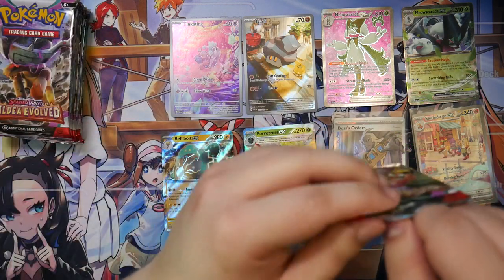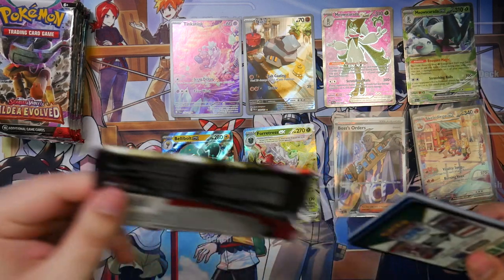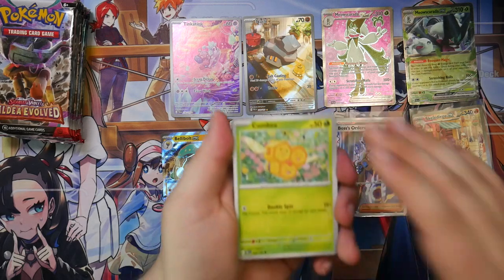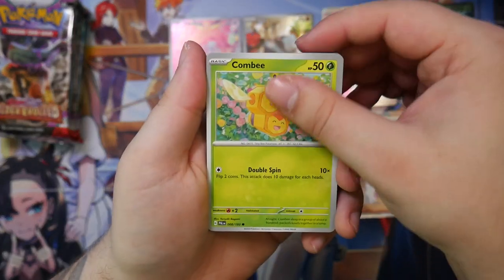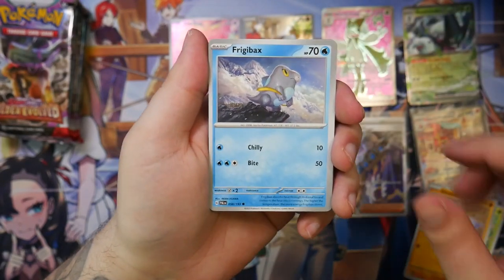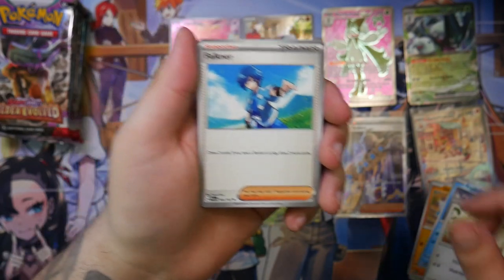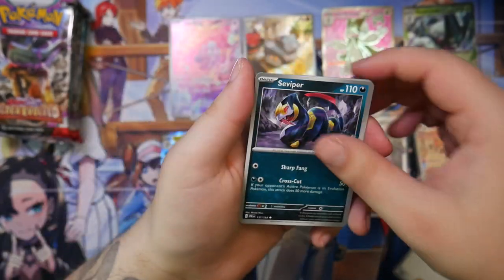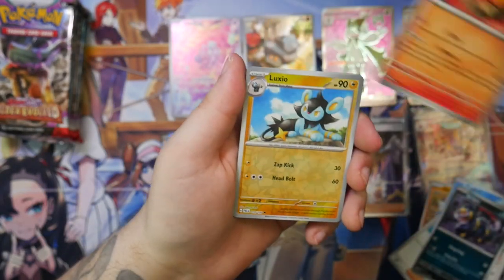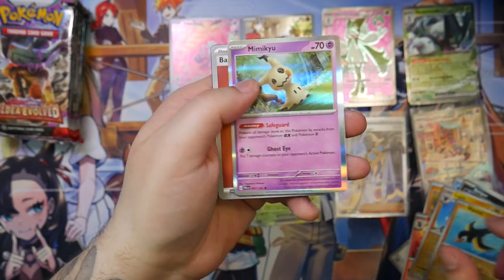Well, let's continue on. We must push forward. Pretty sure we should still get one more illustration rare. Let's see what it will be — hopefully something good like the Tyranitar. I guess the other Tinkatink, or like the evolution line. Luxio, Watrul, and a Mimikyu.